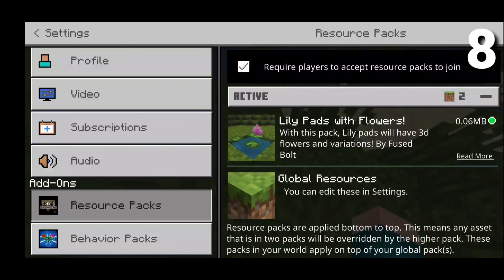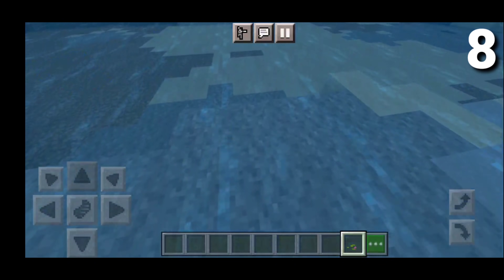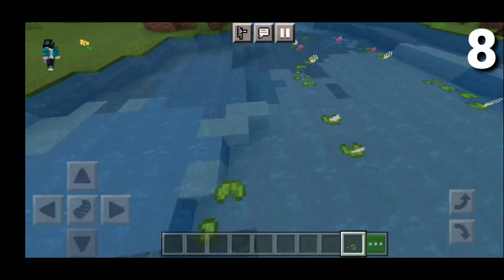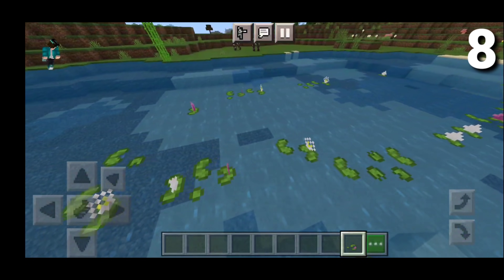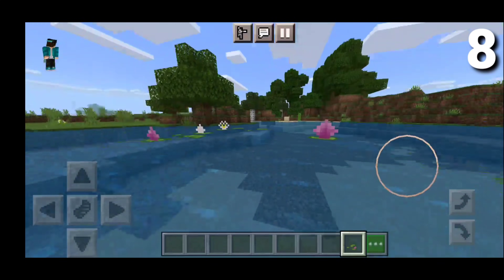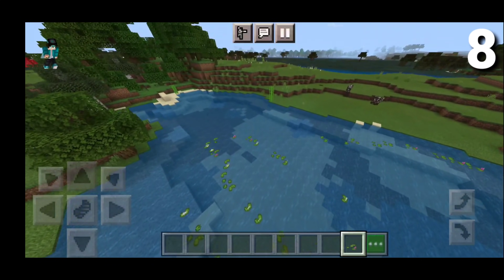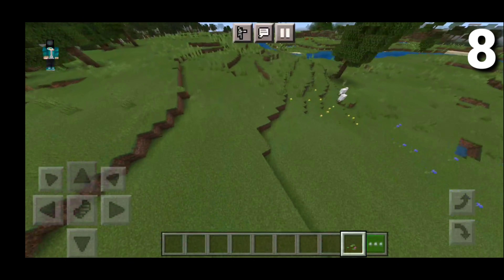On the number 8 spot, we have the Lily Pads with Flowers Addon right here. This is a very simple add-on — they basically made Lily Pads way more realistic. I'm going to be placing a few of them down in this beautiful location. They look super duper amazing, and they do have different variations as well — different types of Lily Pads. We get a Lily Pad that is completely clean, sometimes one with a little white flower, and sometimes it is pink. I really do love the whole aesthetic of it. This would be a great addition to a Minecraft world to give it more real-life detail.